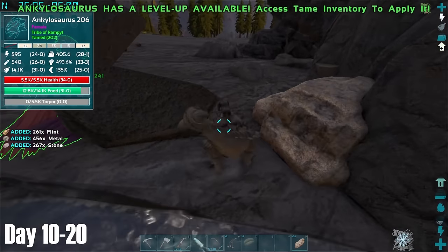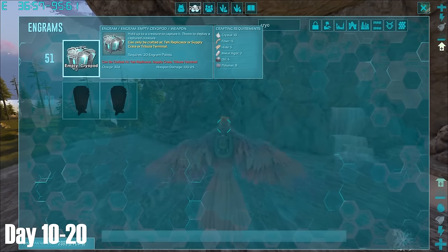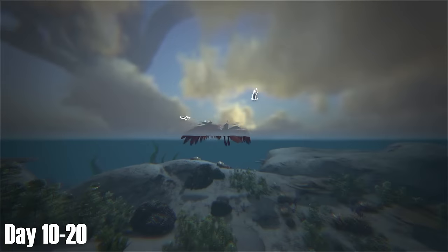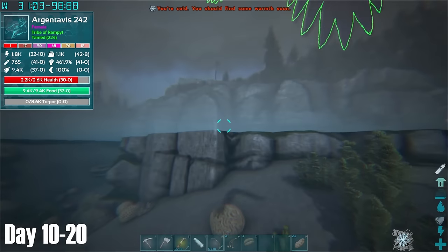Back at base, my Anky was ready to go, so I put him to work before checking out that I needed to make some cryopods. The main thing that I was missing was oil, so after scouring the waterfront close to base for a short while in an attempt to find some, I headed back inland to continue exploring.